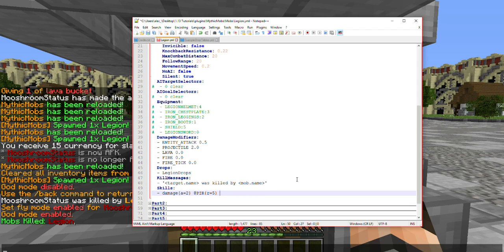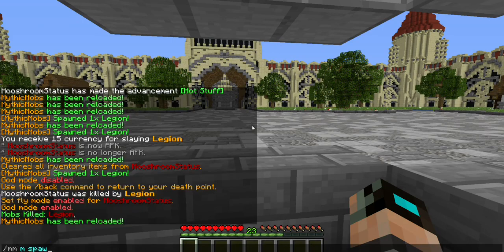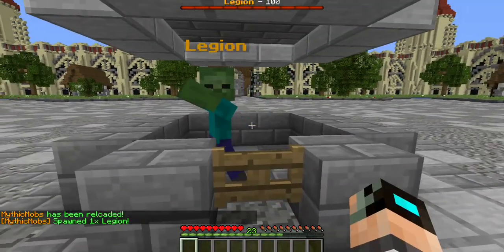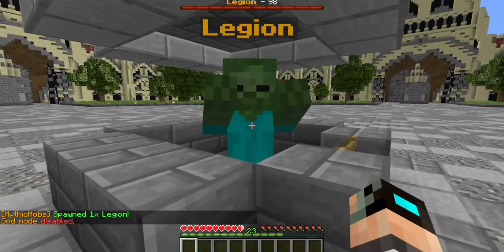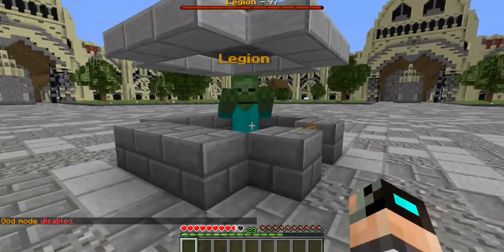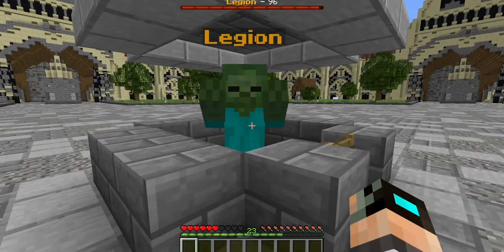Next is what's called your trigger. Triggers are basically what activates the skill whenever an instance happens to your mob. For example, if we were to do 'onDamaged', this means every single time the mob took damage, it would also do damage to any player within a 5 block radius. So whenever I hurt him, I take damage as well — this could be helpful if you have some sort of thorns mechanic.